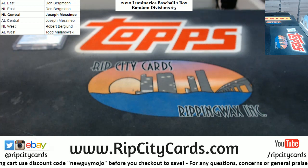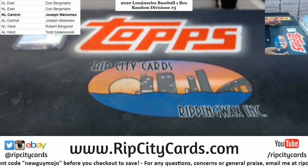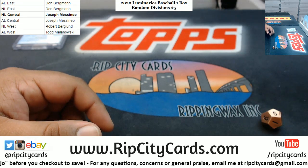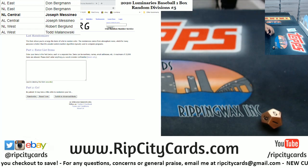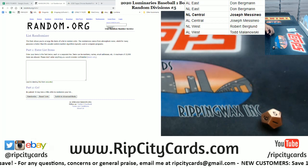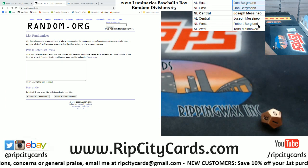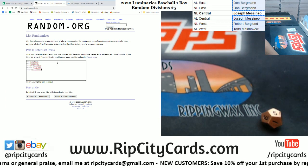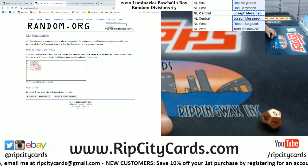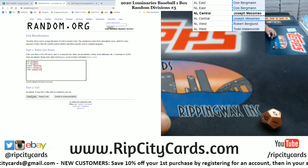Now to see who's gonna win the free spot in the next break, let us roll the die. We're gonna go five times in the random, so let's pull the random back up. I'm gonna grab everyone's name except the spot JMS hit with. We're gonna go five times. Top name wins a free spot in the next Luminaries Divisional. Good luck, everybody, here we go.